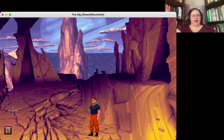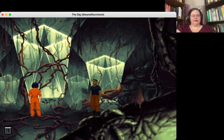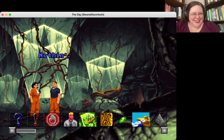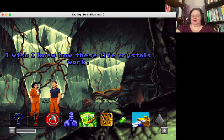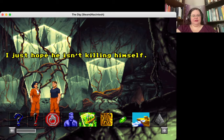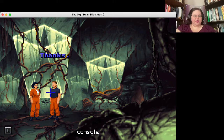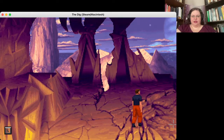Let's go talk to Maggie, tell her we have Brink, see if she'll give us any new information. Maggie says: 'Robin, have you seen this boy?' Nothing new there. She says she wishes she knew how the life crystals work — Brink's probably using them on himself right now, getting some kind of high, and she hopes he isn't killing himself. Maybe 'life crystal' isn't the right name for him. Nothing too new here; let's head back to base.